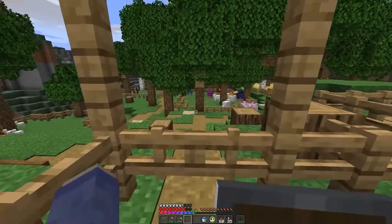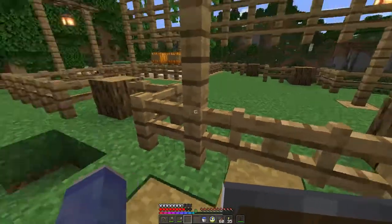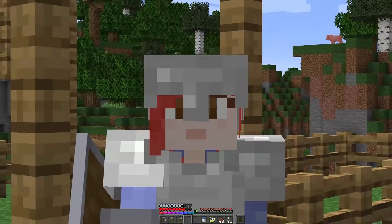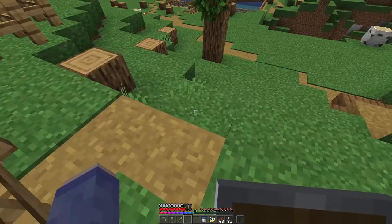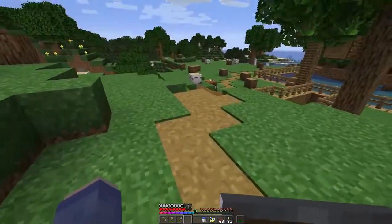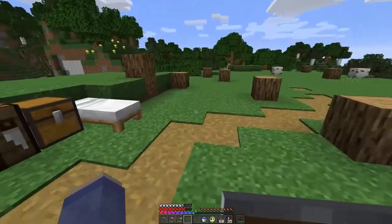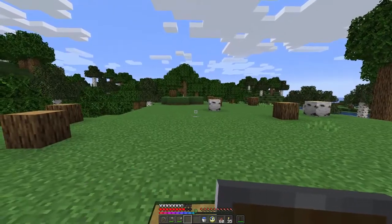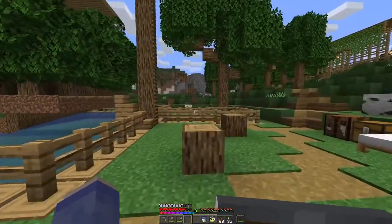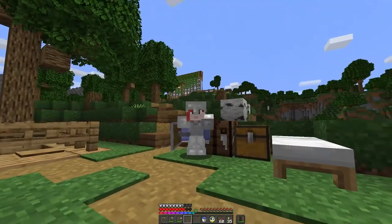From up here you can see the cactus farm doesn't actually have any cactus yet — that's one resource we do need to get very soon. What's going to go into this corner is cocoa beans, so we'll have a little tower of cocoa beans — mostly for brown wool, which is for one of the projects in the project area. I also added an extra gate over here for easier access, and also so when the neighbors come by we can strategically retreat. I have died a few more times due to pillagers. We now have a pathway that comes to the tree farm area.